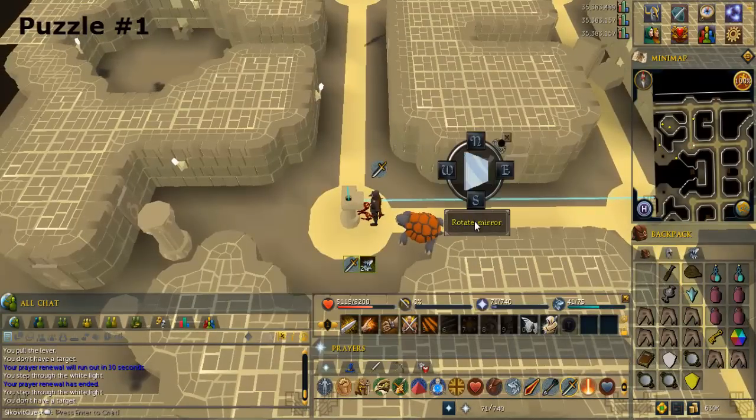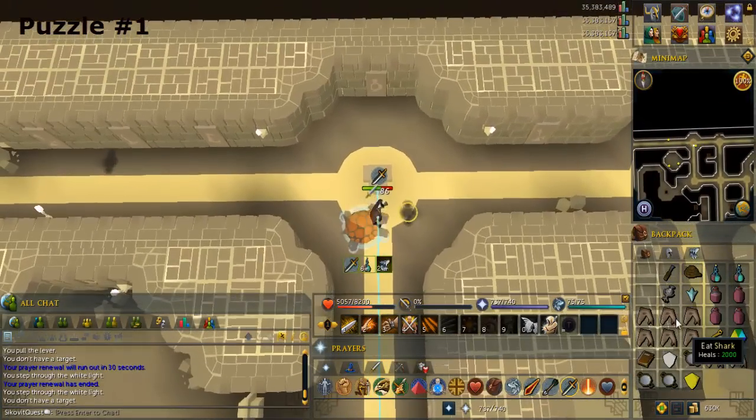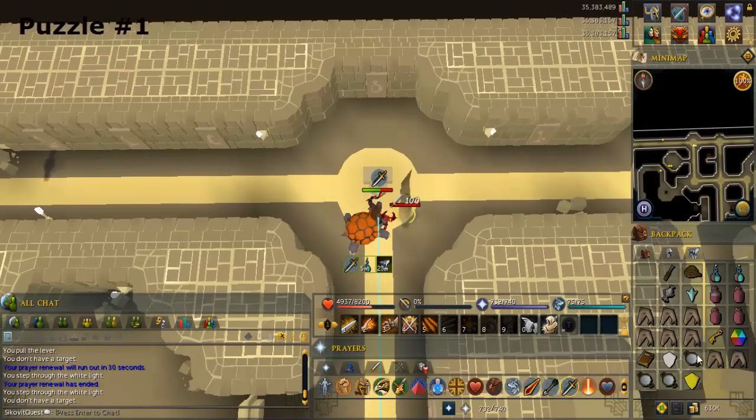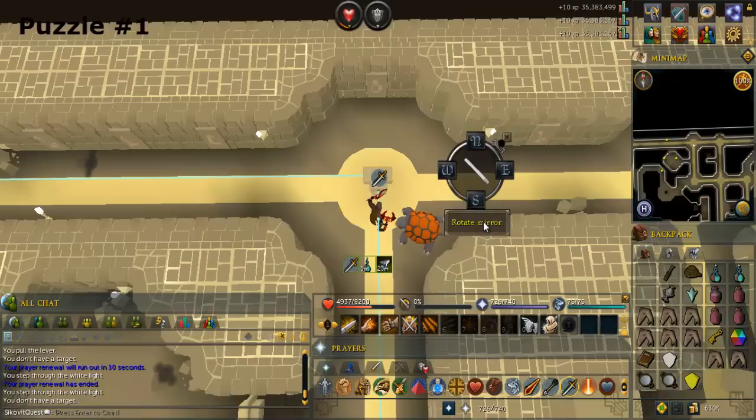Search the pillar and rotate the mirror so the light beam goes north. Use a mirror on the pillar to the north. Search the pillar and rotate the mirror so the light beam goes east.